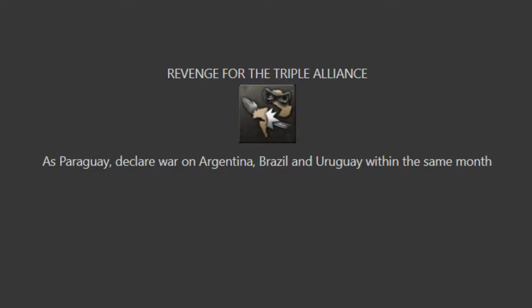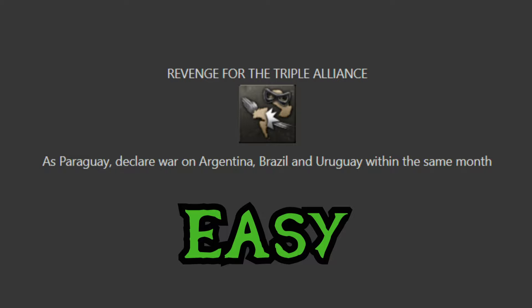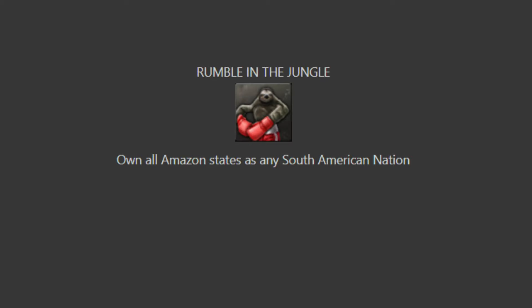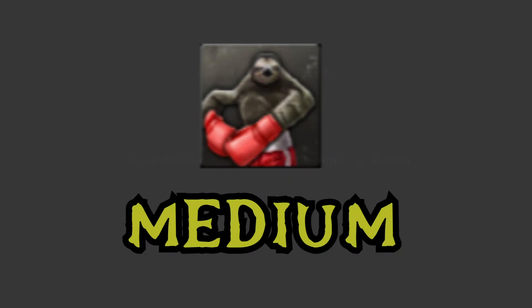Revenge for the Triple Alliance: as Paraguay, declare war on Argentina, Brazil and Uruguay within the same month. I think this has to be easy — all it requires you to do is declare war on free nations. You could find any focus that gives you a war goal, any focus that gives you an unlimited declaration of war, or even just time your justifications correctly. There are tons of different ways to get all free nations declared on in the same month. Easy achievement. Rumble in the Jungle: own all Amazon states as any South American nation. This is a straightforward annex of a decent chunk of South America as any nation — not super duper easy but fine. It's a very solid medium. I also very much like the sloth with his little boxing gloves and boxing trunks on — very wholesome looking.